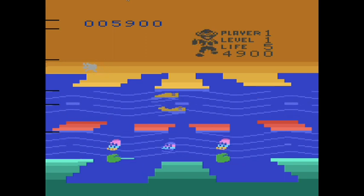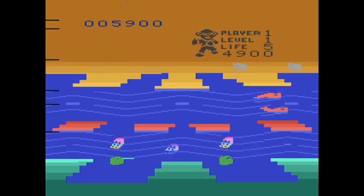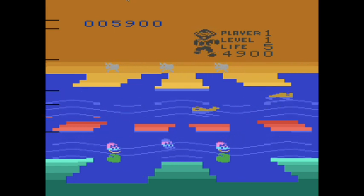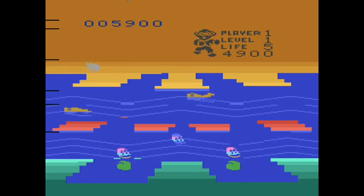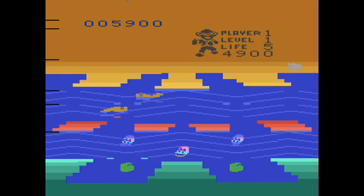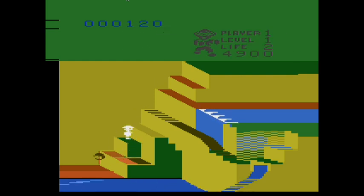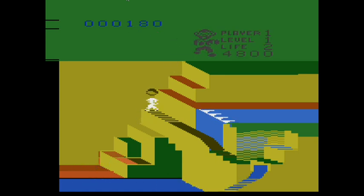It reset to the first level. Those guys at the top are supposed to be rhinos, but they look a bit like mooses to me. They're gray — there's that. So it's counting up — it's saying you're on life number two. It's not that you have two lives left, it's that you're on your second attempt.